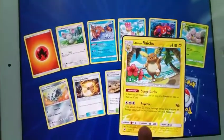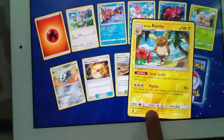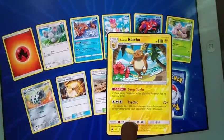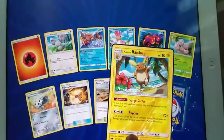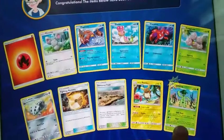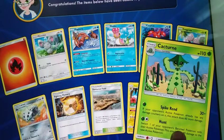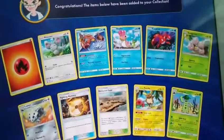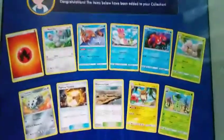We also got Jolteon, Exeggcute, Layer On, Fighting Memory, Devoured Field, and two others. Oh look at that - Alolan Raichu, you look so cool! Is it holo or - I forgot what I call the other one, tell me in the comments if it's holo or the other one.